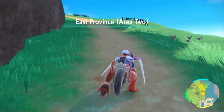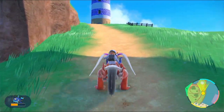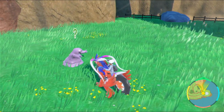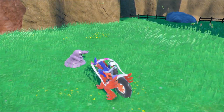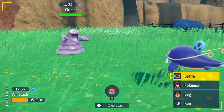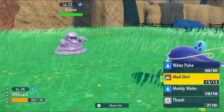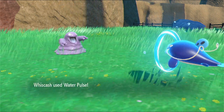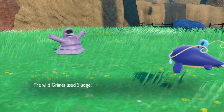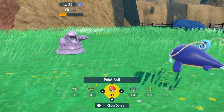Maybe we'll find a Gimmighoul here. Also, Grimer — I know Pokemon sometimes. How do I not kill you? Water Pulse. I don't know what's effective and what's not. Sludge — not very effective. Let's throw a Pokeball.